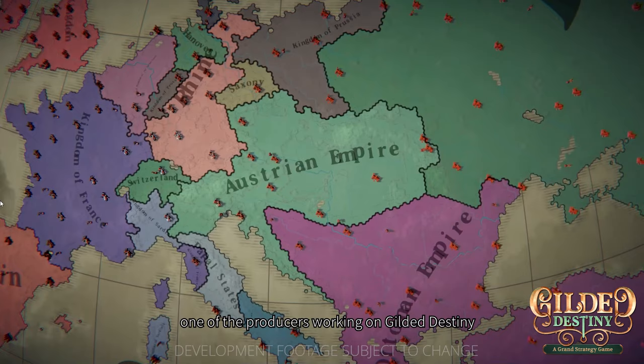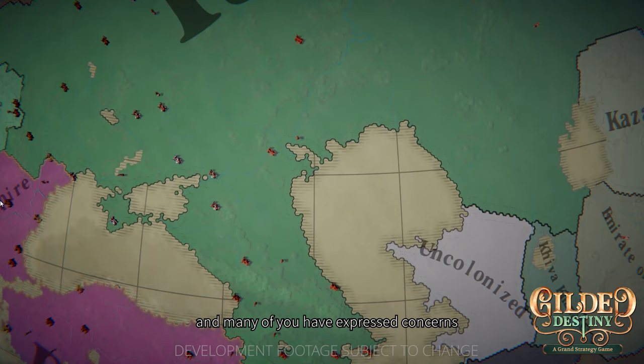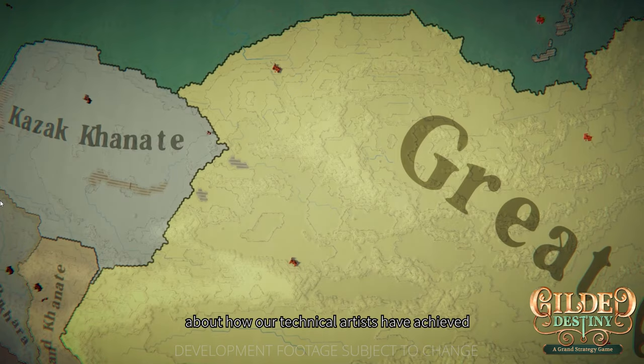Previously, we mentioned that Guilded Destiny is a real-time grand strategy game with 1.6 million hexes, and many of you have expressed concerns about our optimization and questioned the feasibility of performance on such a scale. The current version of Guilded Destiny can run on a computer with a 1050 Ti GPU at 1080p resolution. So today, I want to talk about how our technical artists have achieved this balance of performance and quality.